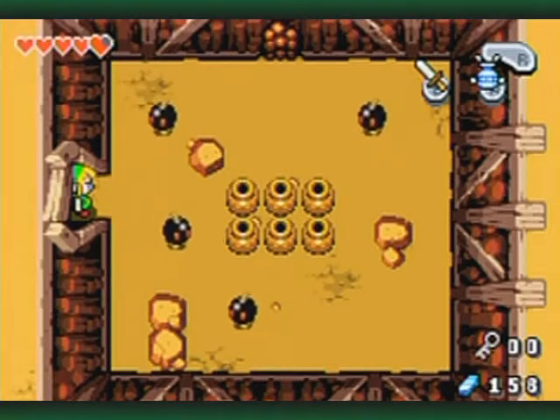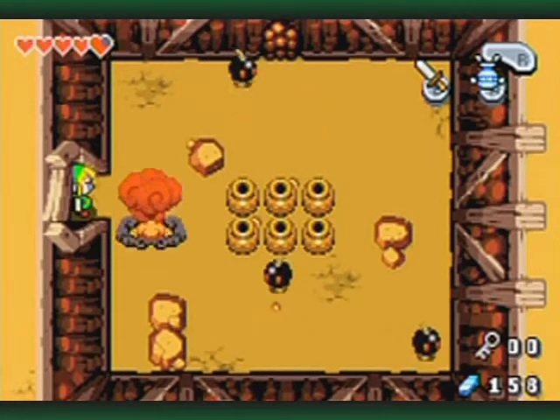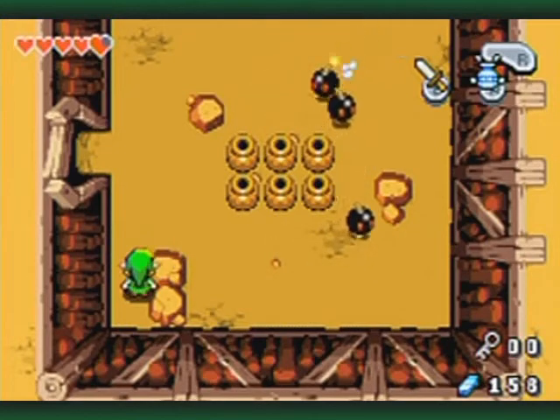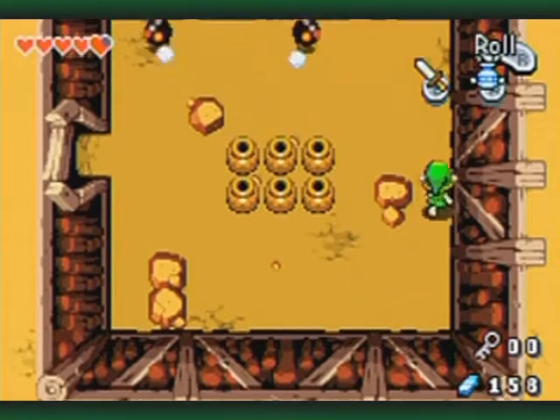These are Bob-ombs! Bob-ombs from the Mario series. The way that I like to defeat these guys is just to hit them with your sword when you're in the doorway - or in a corner like this. And then just let them bounce around on their own, because they're rather quick and hard to dodge otherwise.